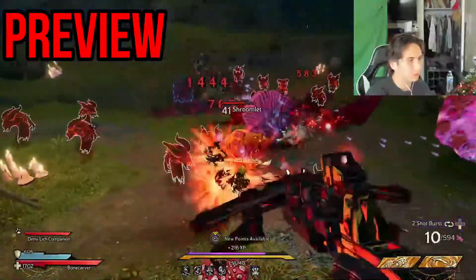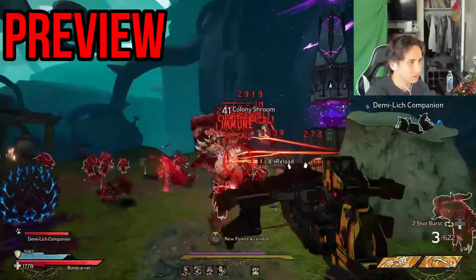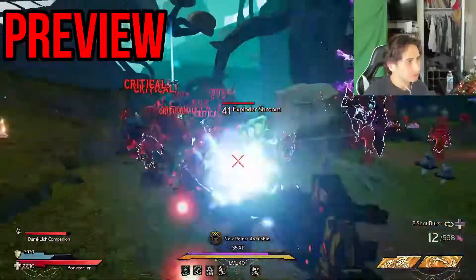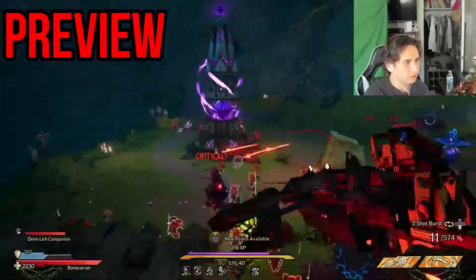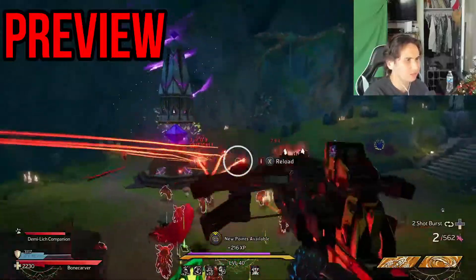Oh, what's this? Rapid fire mode — I knew there was a catch. Seems like when you connect your shots, the fire rate goes up and the bullets get tracking, so I can shoot wherever and they start homing or tracking. Same thing, right?